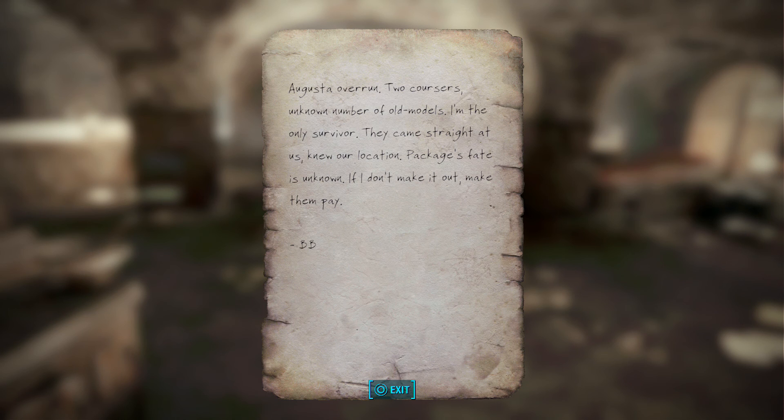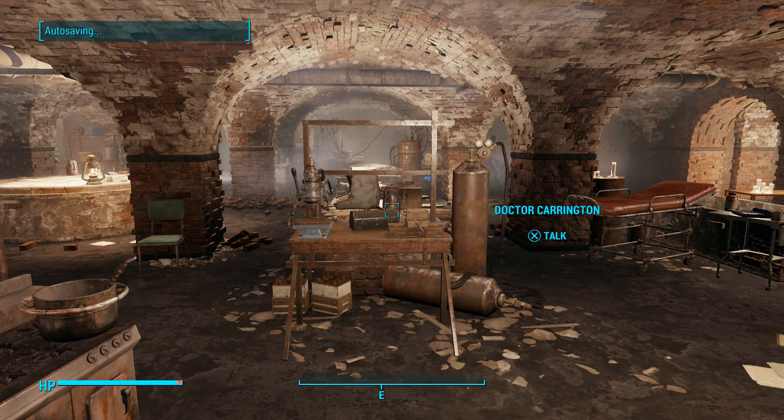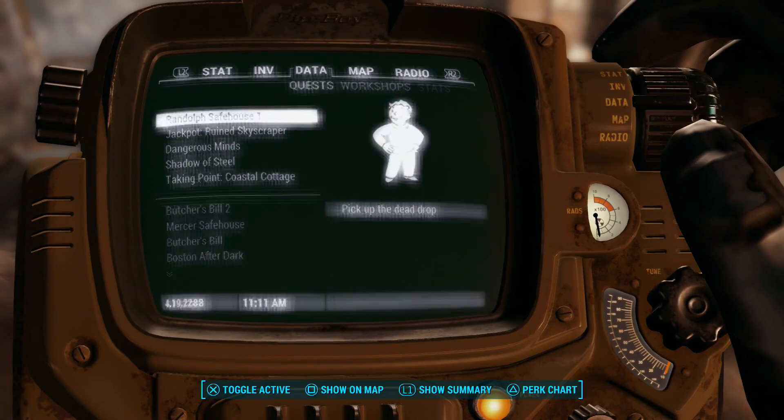Augusta overrun, two coursers, unknown number of old models. I'm the only survivor. They came straight at us — knew our location package. Fate is unknown. If I don't make it out, make them pay. All right, so what am I doing now?